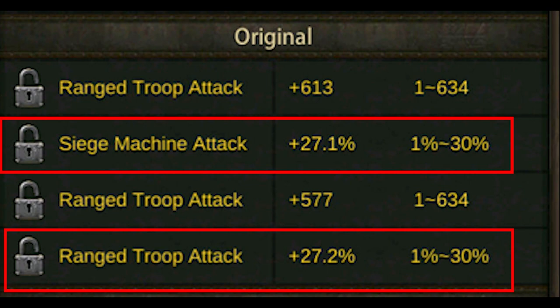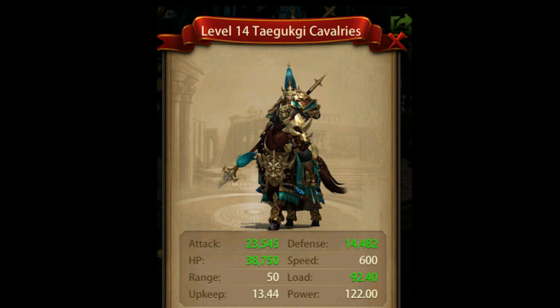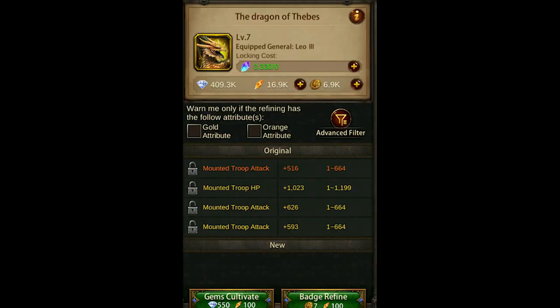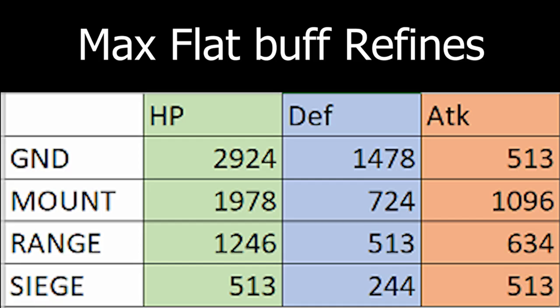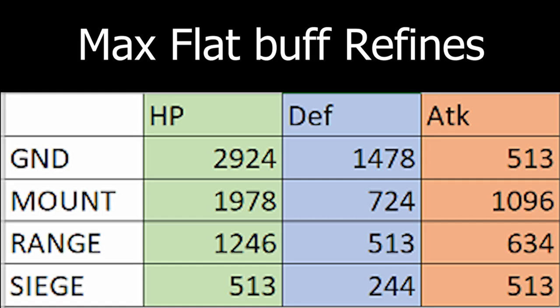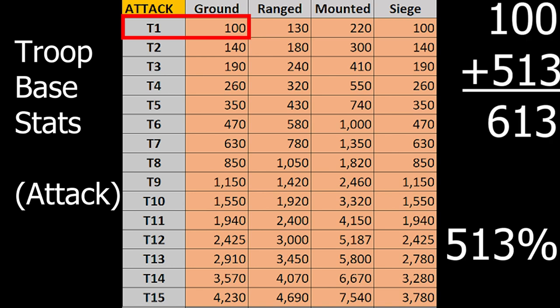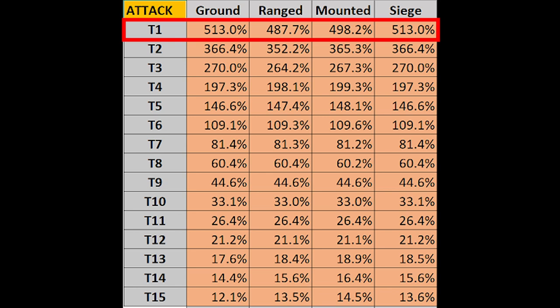Most players understand that flat refines are better for low tier troops, while percentages are better for high tier troops. I will tell you that flat buffs are almost always better defensively and offensively, and I'll prove it. This chart takes the maximum flat refine on Ares, Acomenade, and Civilization gear and compares it to the base values of all the different tier troops. For instance, the maximum attack refine for a ground unit is 513, so for a tier 1 that 513 is equivalent to a 513% buff. For a tier 12 it's 21.2%, and for a tier 15 it's 12.1%. We can see why tier 1 walls work so well.